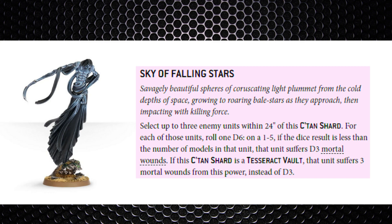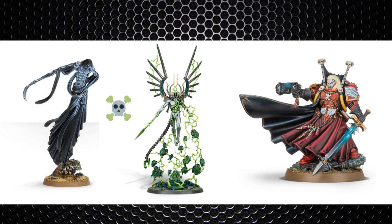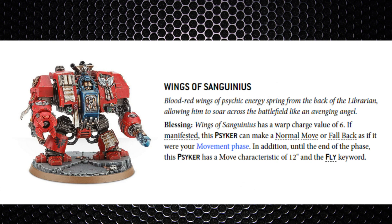I'd always pay the command point to use the extra power. If there's a ton of deep strike units in the same area, switch the C'tan power to Cosmic Fire to hit all units within 9 inches, or Sky of Falling Stars if units are 5-man and you can select three targets within 24 inches. The main threat is the C'tan Shards' melee weapons — I'd probably charge in and delete the toughest unit entering your area.